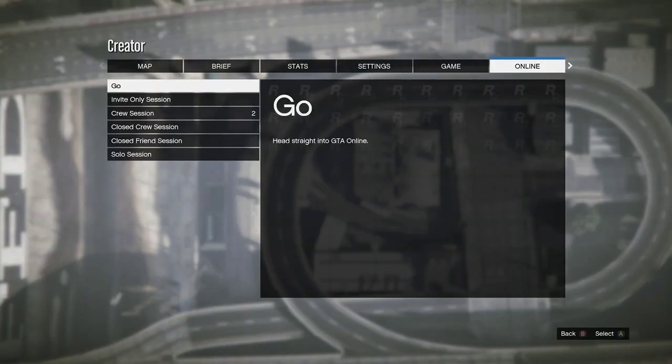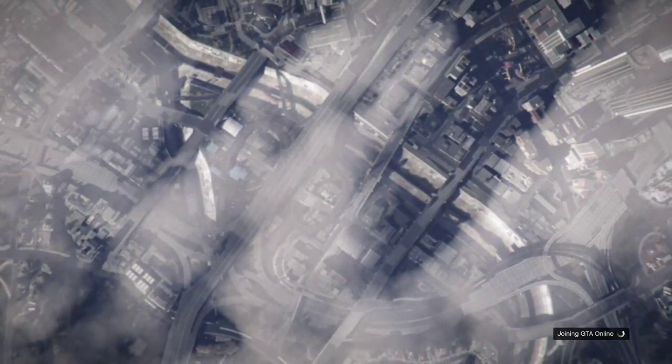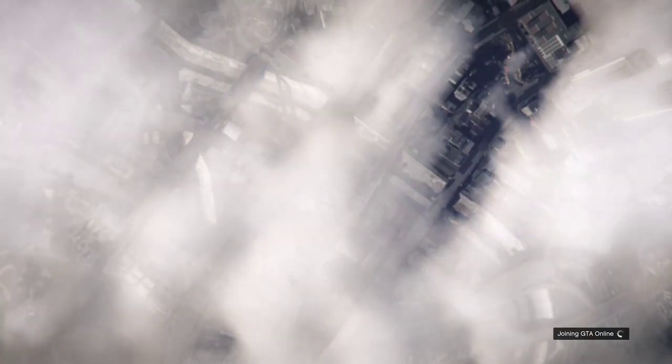Once you're in creator, load up another invite-only session. You could do it on close friends, invite only, or public — it doesn't really matter since you're doing it by yourself. It is good to have your spawn location set to the LS Car Meet; it works a little bit better. I tried it earlier without my spawn location set there and it wasn't working for me.